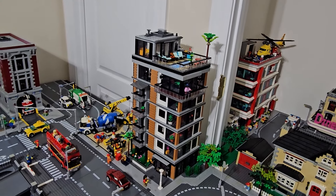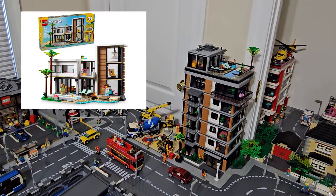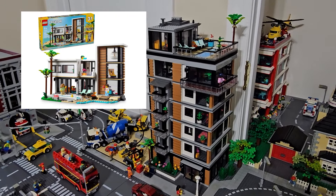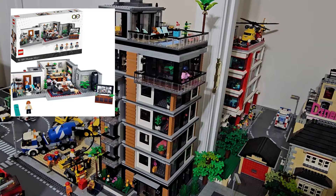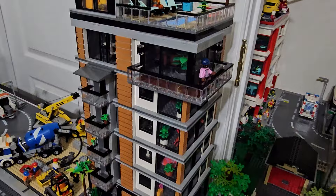Hey everybody, got a new build for you today. This is a seven-story apartment tower. It's primarily built with parts from the Modern House, which is set number 31153. It takes two copies of that set and also uses a lot of parts from the LEGO Queer Eye set, which is set 10291. Those are the primary parts, and the architecture is also inspired by the Modern House.